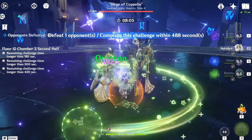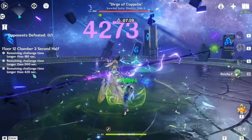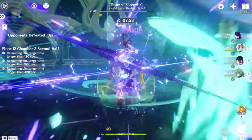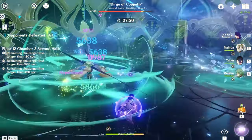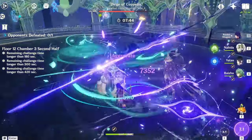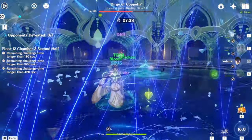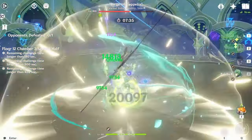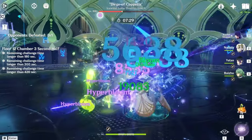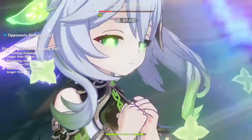Here is the final part of this Abyss — Chamber 3 second half. You have to deal with the Ice Wind Suite: Dirge of Coppelia. This is the Coppelia version, meaning it does not have a Cryo Shield — it only does Anemo damage. You can run Usyia reactions to stun it; you have to do it three times. I didn't have any Fontaine characters on this team, so I basically just wailed on it — which is also a viable strategy since its health is already almost gone thanks to Hyper Bloom.